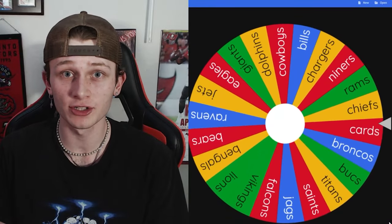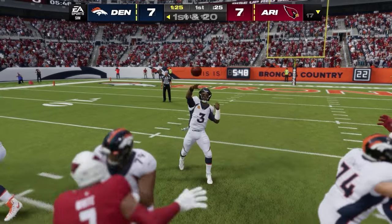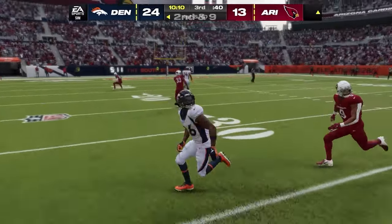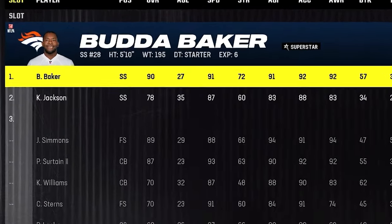The next matchup has the Cardinals — probably the worst team in the game — going north to play the Broncos. This went exactly as expected. The Broncos had already added Davante Adams after beating the Raiders, so the Cardinals stood no chance. Even without Davante they wouldn't have — 41-13 is just ridiculous. The Broncos expand their land and steal Budda Baker.